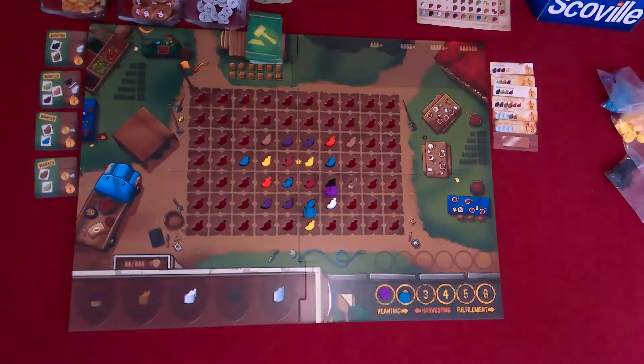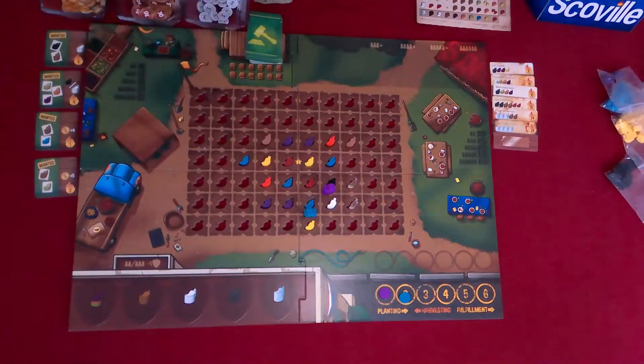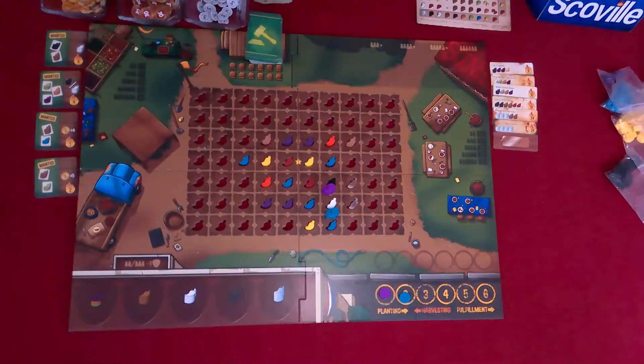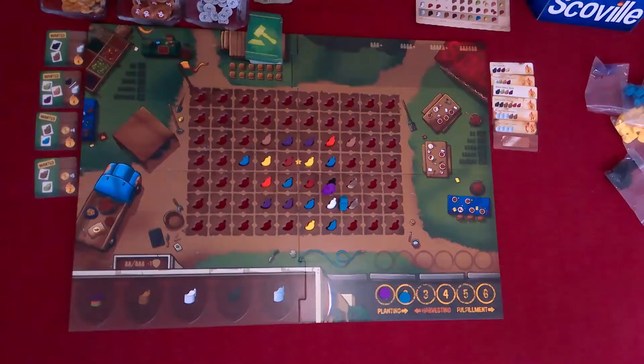So now it's planting, which means I will plant my ghost pepper — or phantom pepper — right here. I'm going to put a blue pepper here. And now harvest — Jordan goes first. I'm going to go one. White and blue makes blue. And then two: white and ghost makes two white peppers.